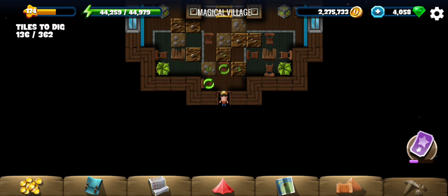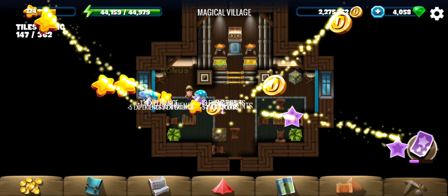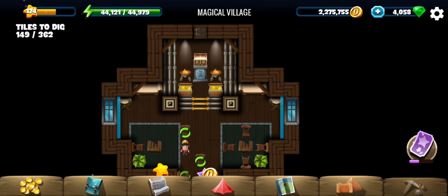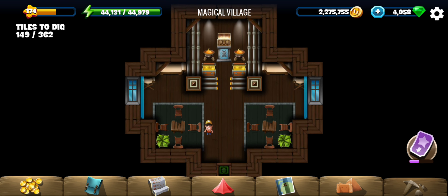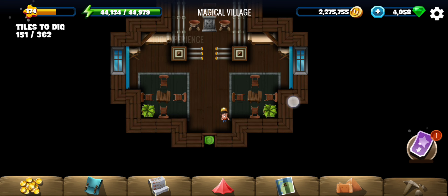Let's go ahead with the treasure part first. We can rotate these chairs — not an issue. All of them should be facing the table. That was a requirement to get the treasure, so hopefully you figure it out.